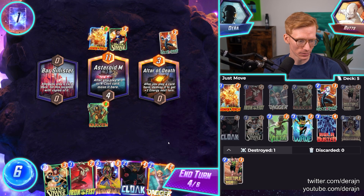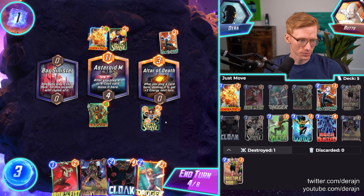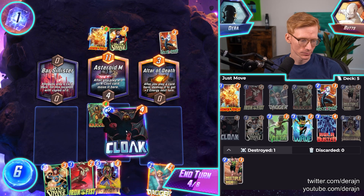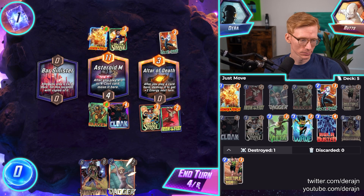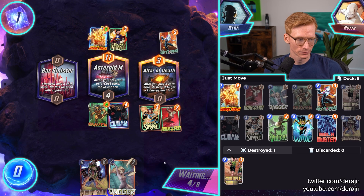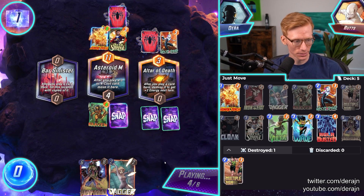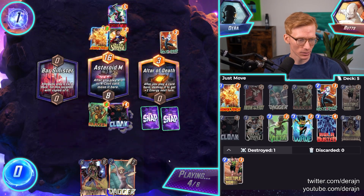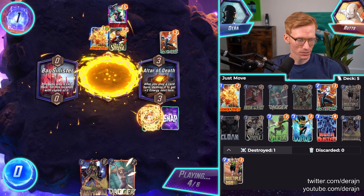We're just getting some extra energy here, not that we really need it. They're playing a Miles version of the deck with Human Torch — interesting what they would cut. Probably the Multiple Man package; I think that's the first thing a lot of people cut. We have 10 power over here. Maybe I should play Dagger Hulkbuster. Come for that 16-power Human Torch — 32 power we have to beat. I think we can beat that.